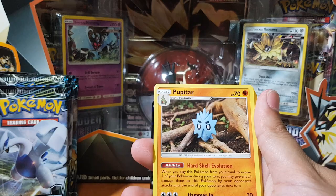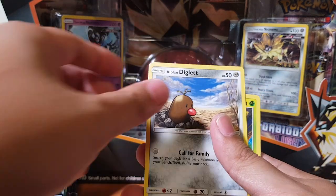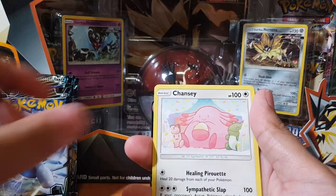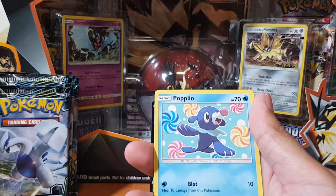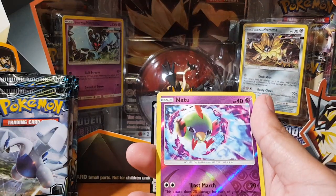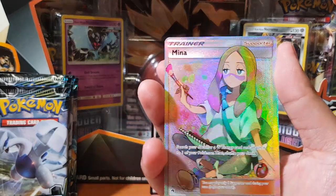All right, what are we gonna get, guys? What do you reckon — call it right now! Is it gonna be a holographic? Is it going to be a rare? What is it gonna be? Here we go — Natu, and for the rare we have... oh there we go — a full art trainer, Mina! My girl Mina up in here!